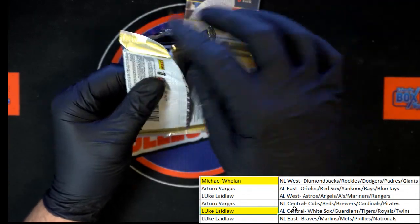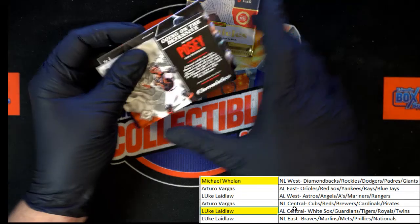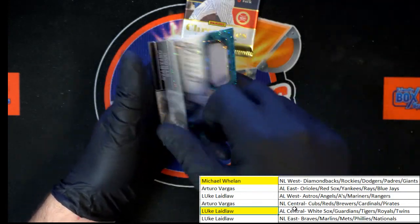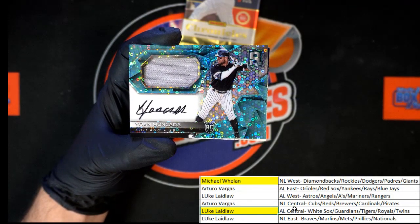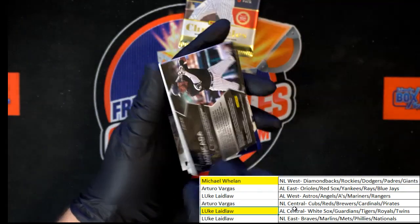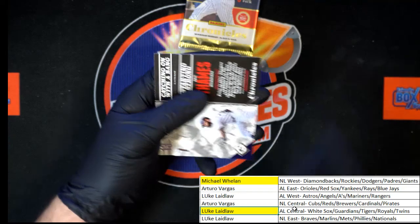This is 2017 Chronicles — what made me a huge fan of Chronicles. Was it the first year? I'm not sure, but I fell in love with this stuff. We got Posey, Mickey Mantle, Yohan Moncada. Oh wow, look at that — that's a beauty. That one going to Luke L with AL Central. Very nice looking card — got to love that Spectre stuff. And we got Thames and Perez to end that pack.